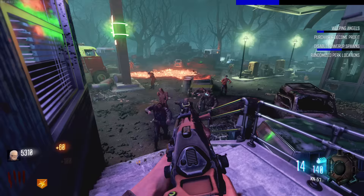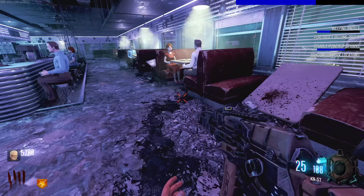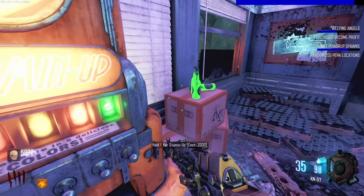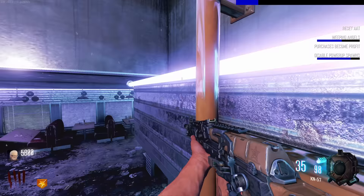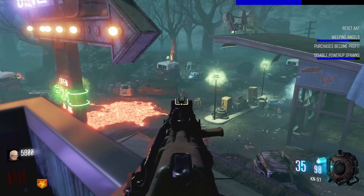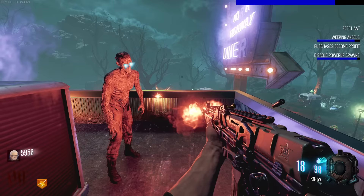They move when you don't look at them - that's terrifying. That's like one of the scariest things. It's funny because I actually watched the Weeping Angels Doctor Who episode not too long ago. Oh Jesus - okay, so all of those should be dead. I walk through them - oh fuck this! We got Stamina Up here. I think the Galvan Knuckles are on top. We need like 200 points for them. Are they still frozen? They are.